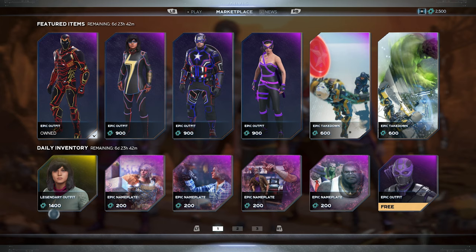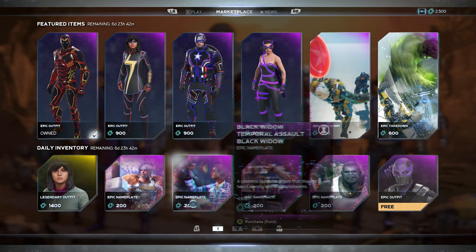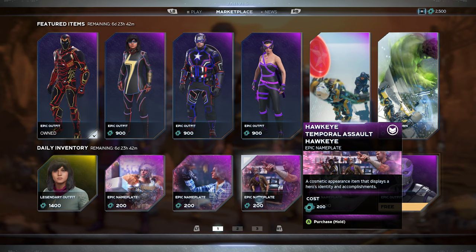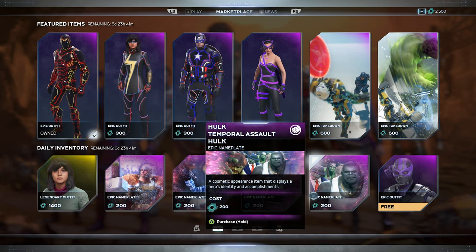Then we got some epic name plates. We got the Thor Temporal Assault — it looks like we got temporal stuff on the sides. Then we got the Black Widow one with purple stuff on the side. I forget how much name plates cost — I think 50 or maybe a hundred. I personally probably won't get any because everything's too expensive. Maybe if they decrease the cost I'd be interested. This Hawkeye nameplate doesn't look too bad though — I'm definitely digging the hook.